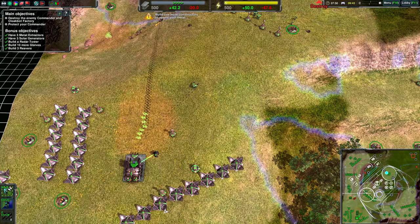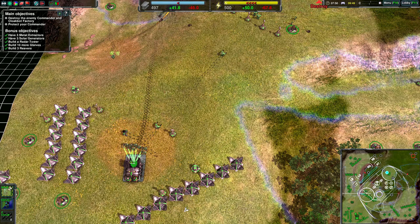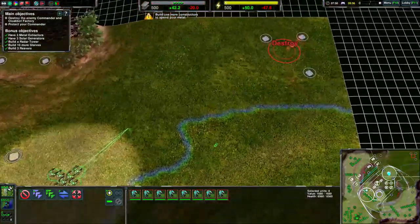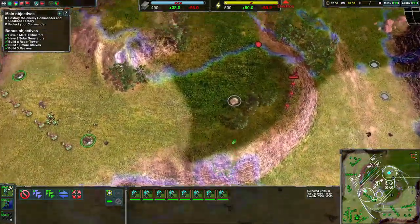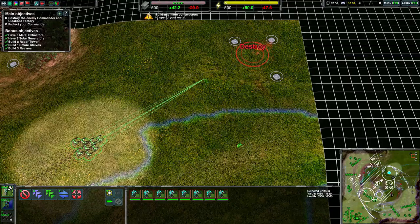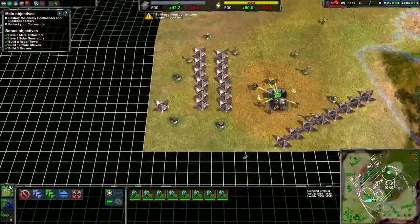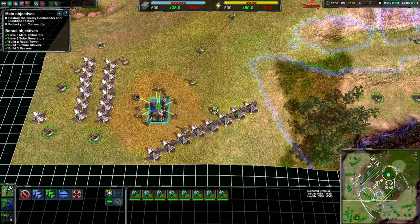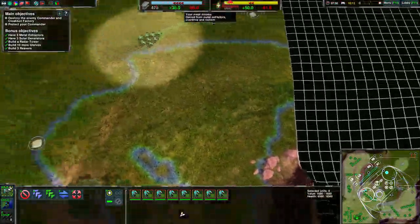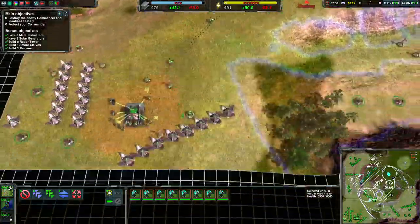I have 500 metal, and in a few seconds I'll have no metal. I also have like a reaver, so that's okay. Destroy the enemy commander while I've got units coming from the factory, and protect my own. This isn't actually going as slow as I thought it would. It's still going though. Minus 60, but only for like a split second.